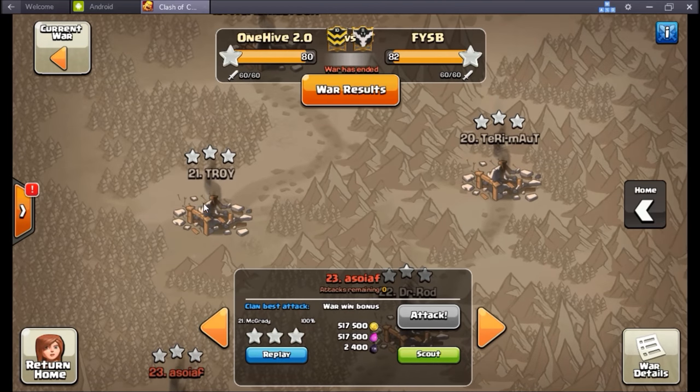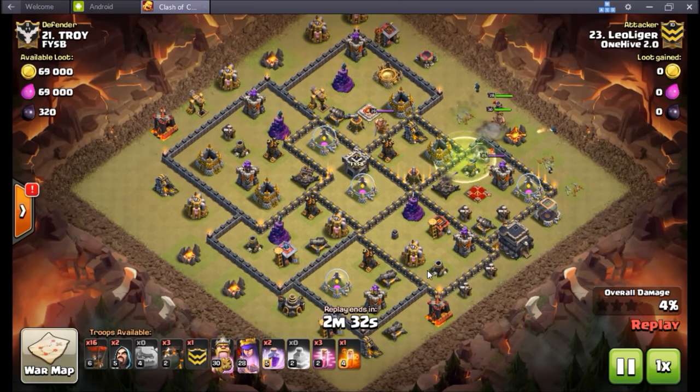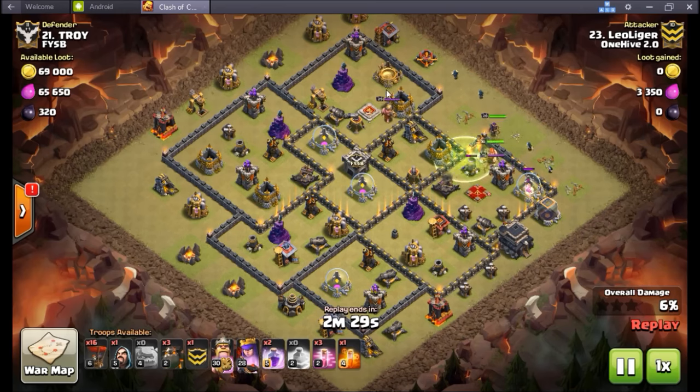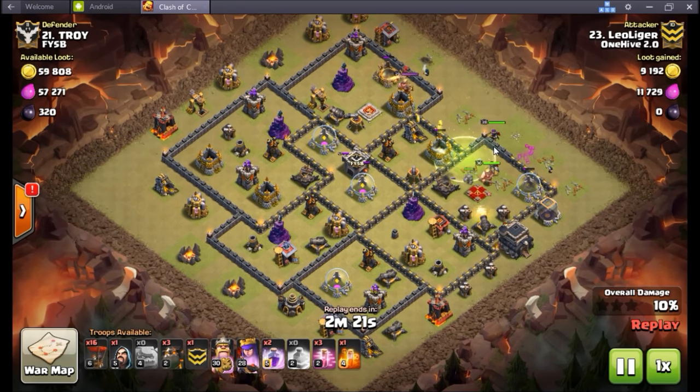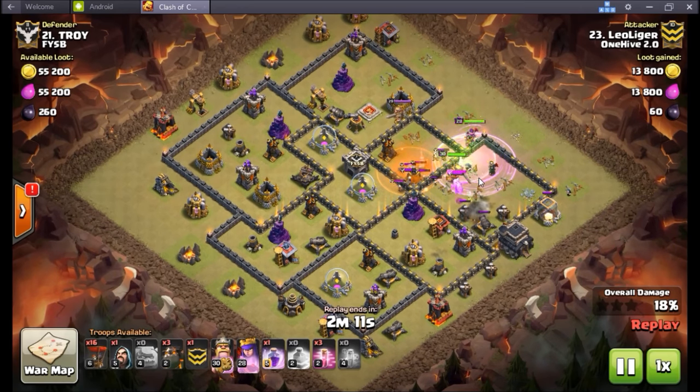Going to number 21, Leo. This guy - I've talked about this in another recap - Leo has absolutely been hitting every single base he sees with either a cold-blooded quad lalo or just a shattered straight-up lalo. And you think on these anti-three-stars that's not as easy as it used to be, but Leo is just forcing it in and making it happen. You look at this queen chamber - I'd be a little wary - but Leo knows he's just going to smash right through this stuff. As soon as the CC troops go down, the queen steps up to take care of the sweeper and that Air Defense, and then he's left with four lava hounds and 15 balloons for the rest of the base.